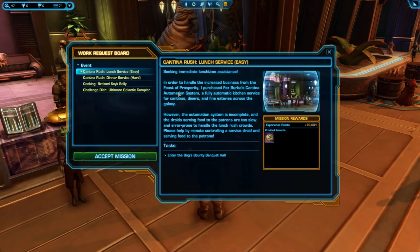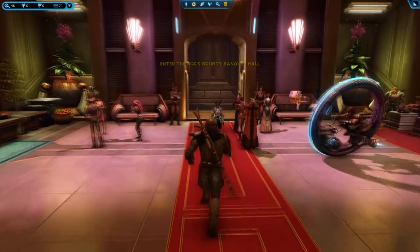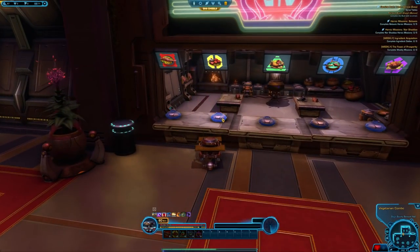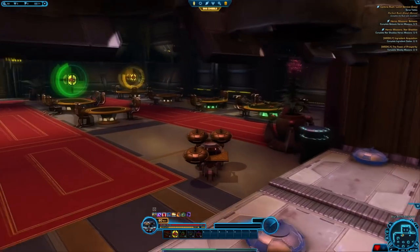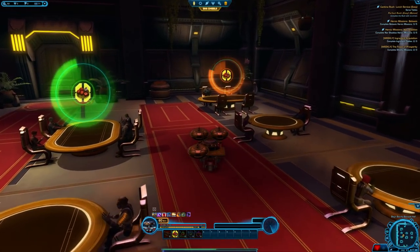To start the Cantina Rush, pick up your desired mode quest from the work request board terminal and then go to the glowing blue door that's between the two Hutts. As the minigame starts, you'll start seeing the tables have symbols appear above their heads. These symbols represent the dish that they'd like to eat. You can pick up dishes at the front of the room and when you take a dish, another one of the same kind will appear in its place a few seconds later. There are five different dishes and they can be differentiated by the color of the shape behind the food, the picture of the food, and the shape itself behind the food.